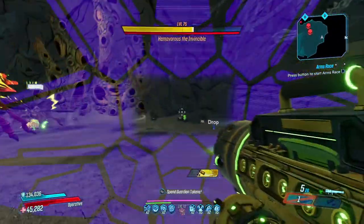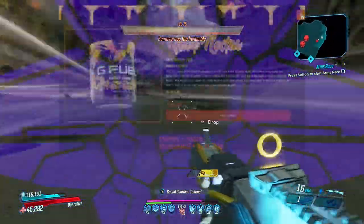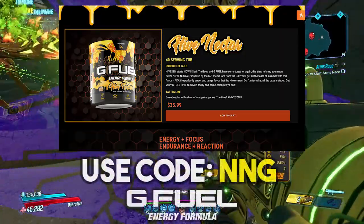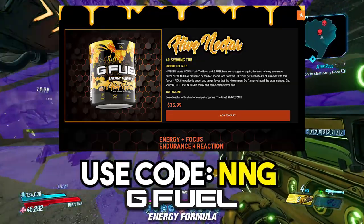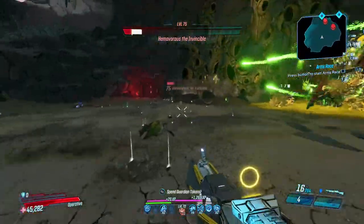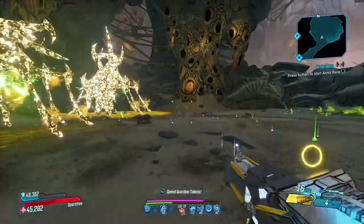That's going to do it for the Hivemind Zane build. If you like it, you might like the Hive Nectar G Fuel flavor — you can save money by using code ENGY at checkout. You enter three letters and you save money. Anyway, that's going to do it for this video. Really hope you enjoyed. If you did, feel free to leave a like, sub to the channel, and I'll see you in the next one.